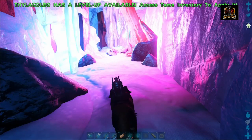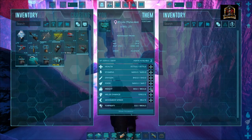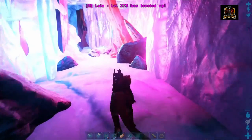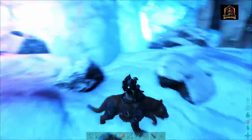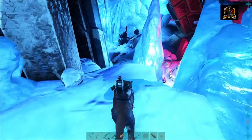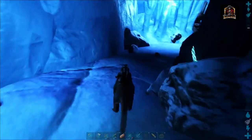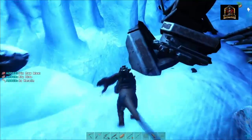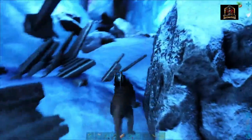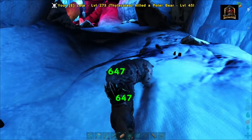I am currently going to be running this on my thylacoleo. I have cleared it out already, but I have no idea what's going to be respawning. So we're just going to head on down and take this corridor here. There are also going to be these guys from the extinction map wandering around, but at times they may be fighting other creatures, so that might actually help you out.